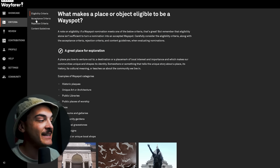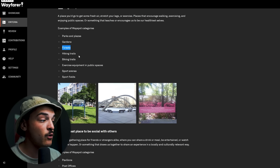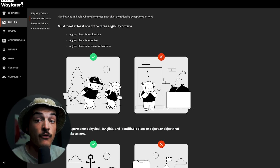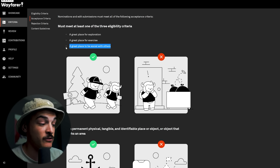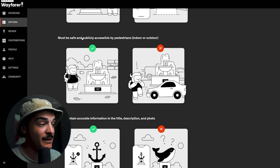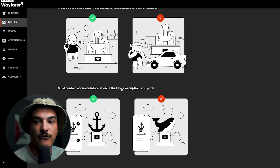In the Wayfarer criteria section, you'll see the eligibility criteria showing different good nomination types like parks, plazas, gardens, forests, hiking trails, and biking trails. There's also acceptance criteria: a nomination needs to be a great place for exploration, exercise, or socializing with others. It must be a permanent, tangible, and identifiable place or object — not temporary — and must be publicly accessible by pedestrians with an accurate title, description, and photo.